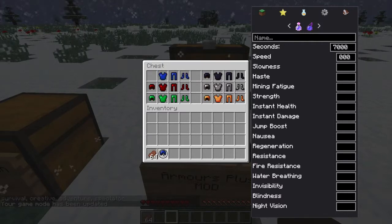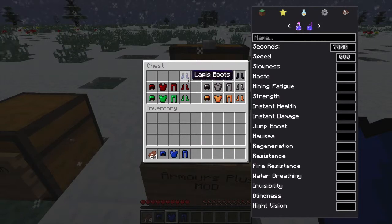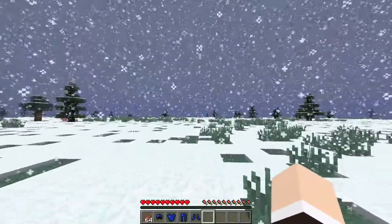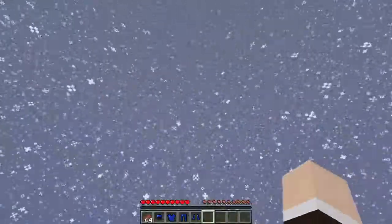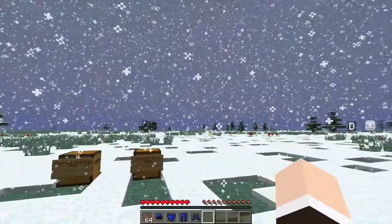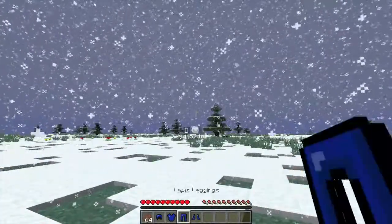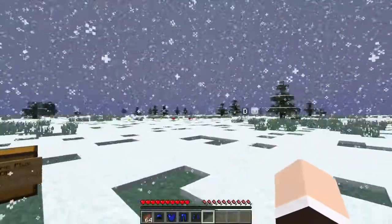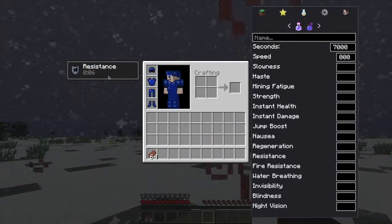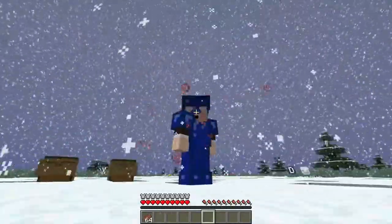This is the Lapis armor. It's not crafted in any special way — it's the same way you craft regular armors, just with different effects. Right now I'm going to put it on, and as you can see it gives us resistance and also gives me a pretty good look.